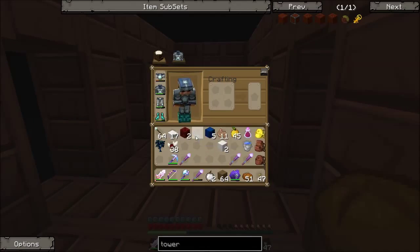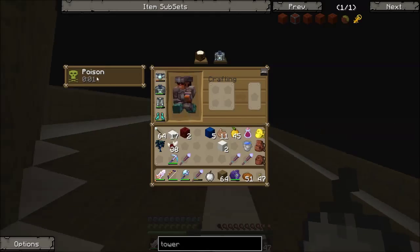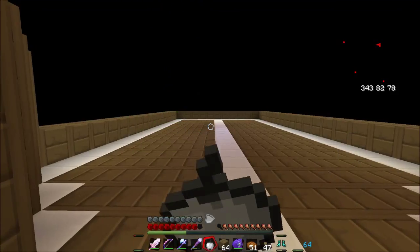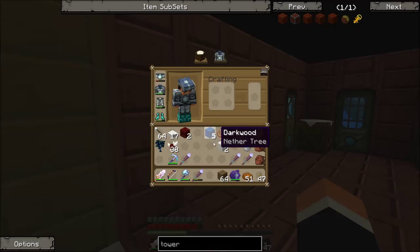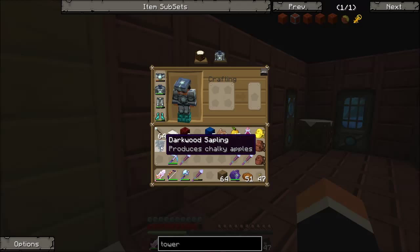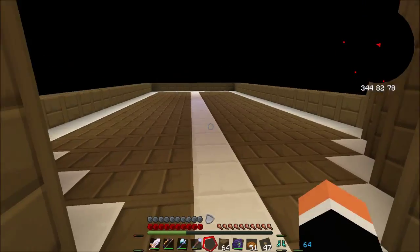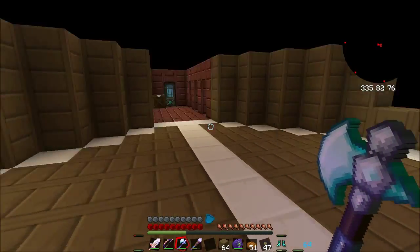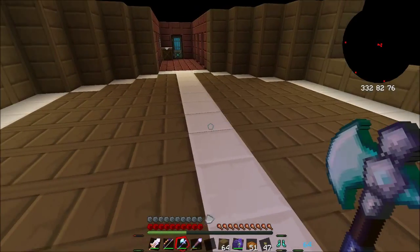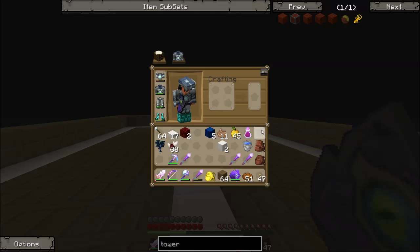Let's go ahead and eat a couple of these potash apples - I want to see what they do. Okay, they poison me. Tastes a bit like chalk. Darkwood saplings produce chalky apples which poison me - so it's not exactly the best thing, is it?